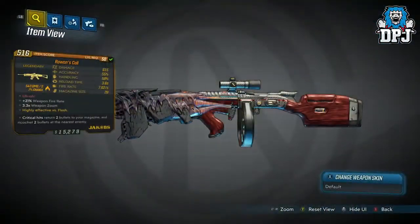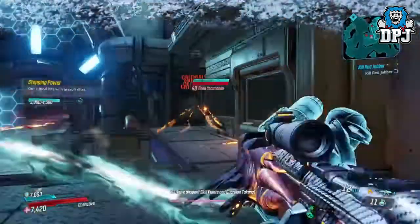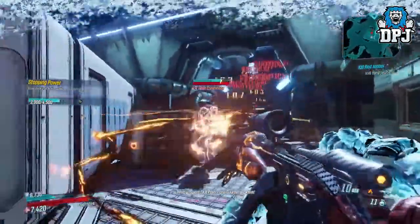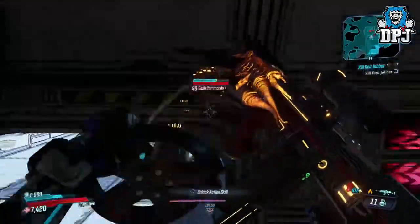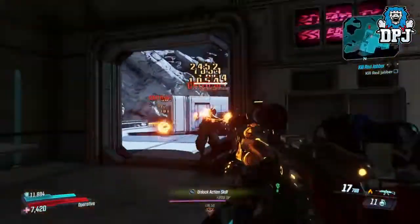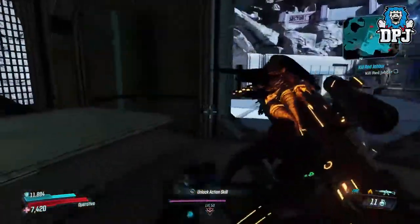Next up we have the Rowan's Call, acting a lot like the Lucian's Call I covered earlier. This also returns 2 bullets to your magazine on critical hits and ricochets 2 bullets at the nearest enemy. Now unlike Lucian's Call, it doesn't have a massive magazine size and honestly it isn't on my list because of the way it performs — it's the design which I love. Being an alien tech weapon makes it look even more epic. Check out the way this shoots — you wind this thing up. How amazing is that? It's for that reason I've added it to my list. I just love the way it looks and the way it fires.